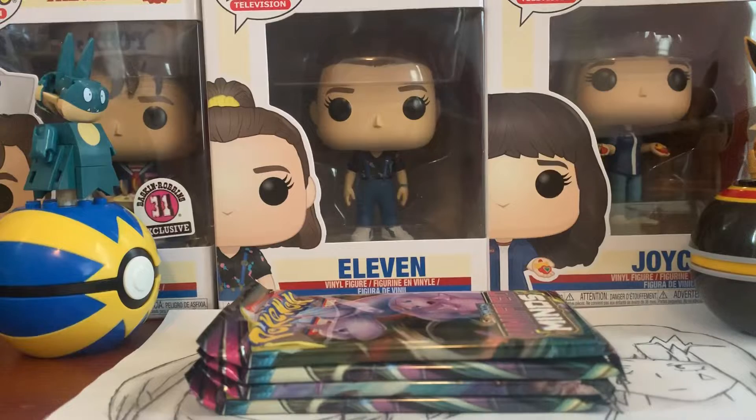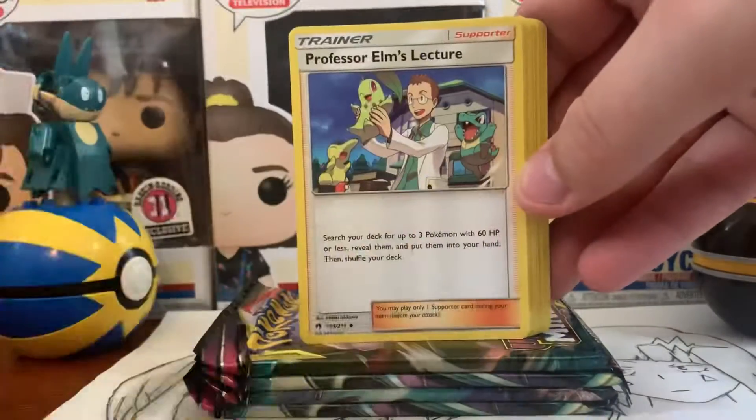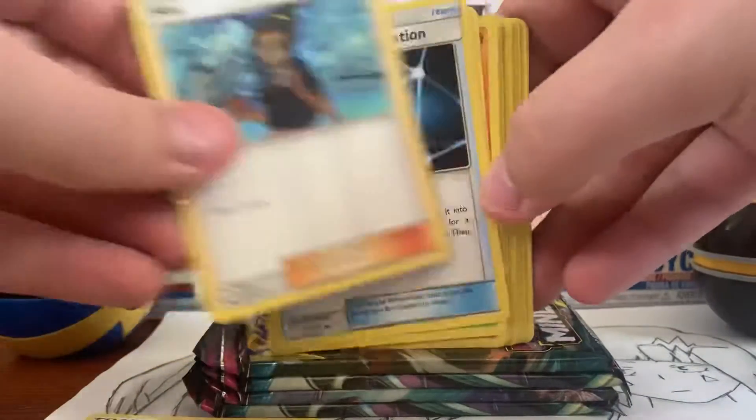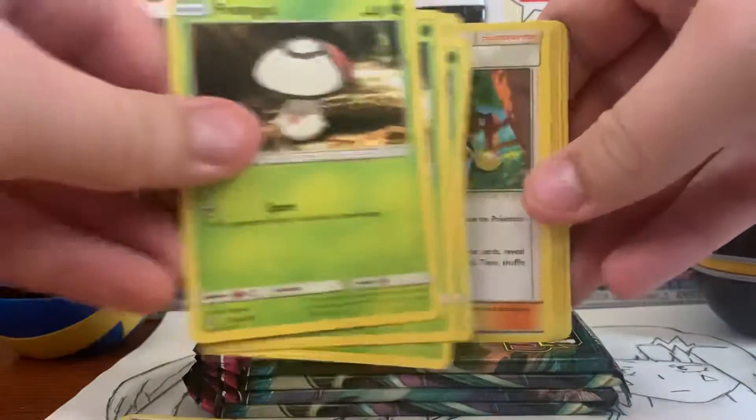And yeah, this should be cool. So it comes with a holo card. Then we get Professor's Elm's Lecture, Blue's Tactics, Howl, Pokemon Communication, Shroomish, Breloom, Foongus.